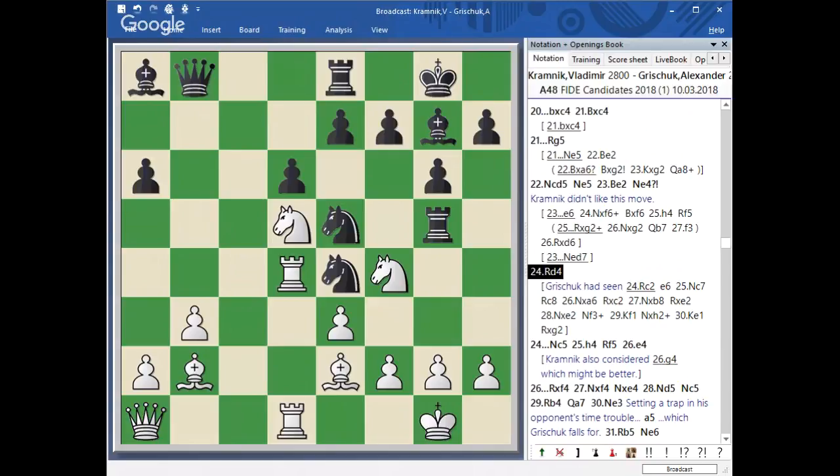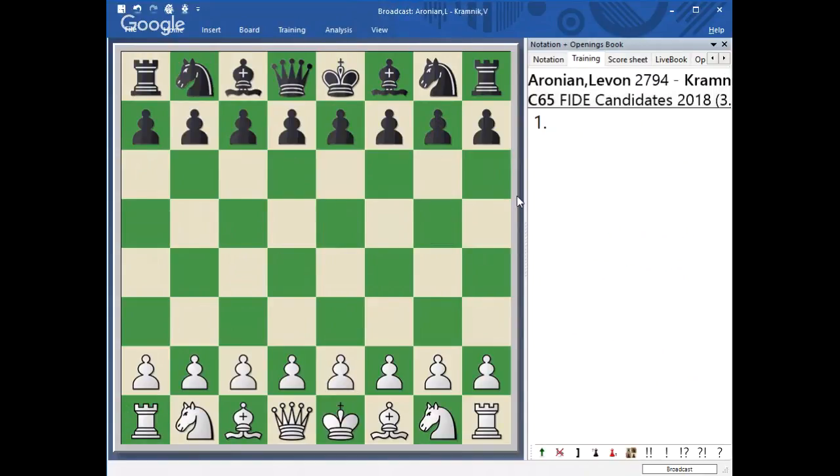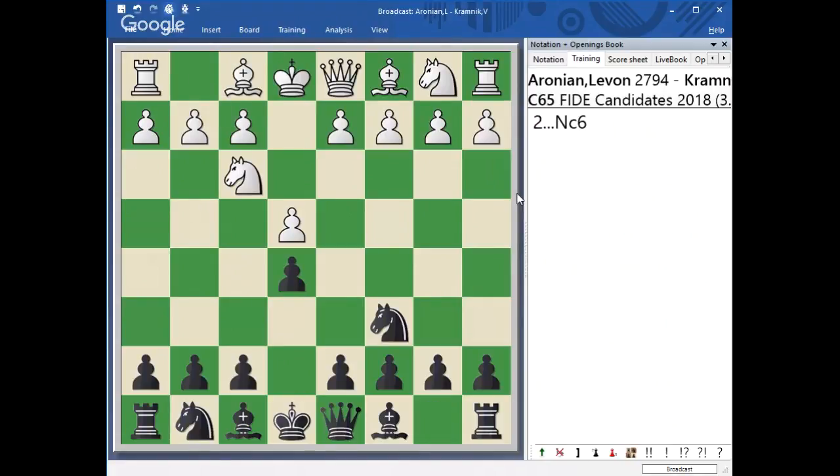Now I want to bring up the next game that was pretty exciting. This was again played by Kramnik — however, he played against someone else. The first one was against Grishchuk and the other one was against Aronian. This was an excellent game, brilliantly played. In this game, Kramnik was playing with Black, and he started with something a bit unusual — an opening known mostly as the Exchange Variation in the Ruy Lopez, which a lot of people tend to follow and play.